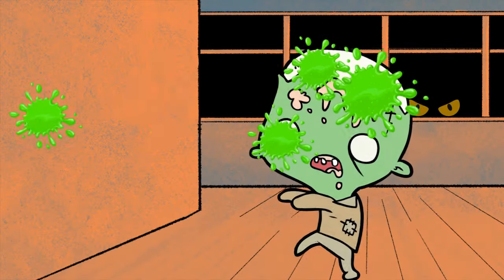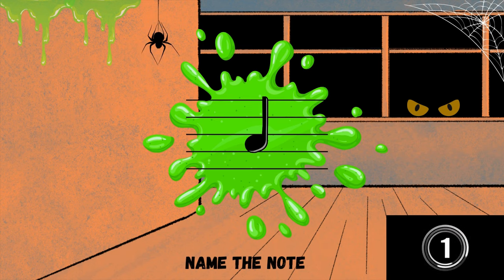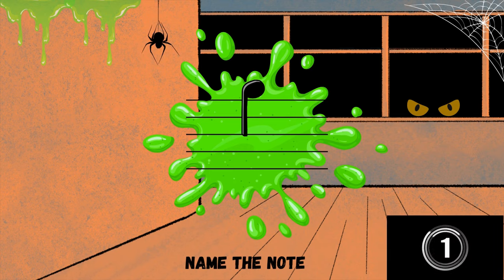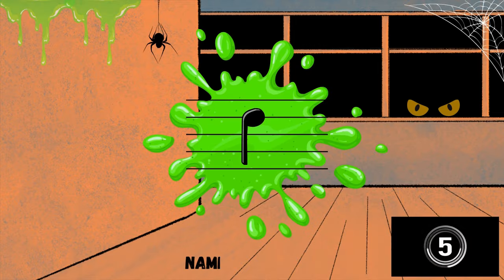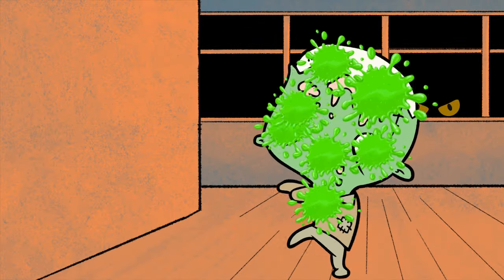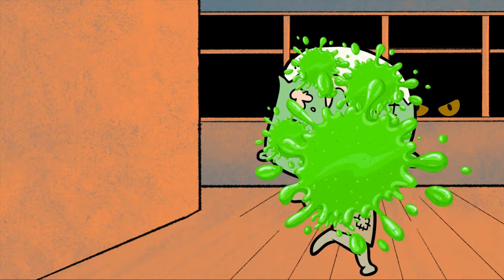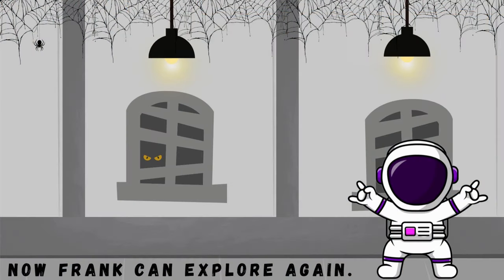C is the answer, direct hits. A is the answer, direct hits. G is the answer, almost got him. D is the answer, direct hits. E is the answer, direct hits. Great job, the zombie is running away. Now Frank can explore again.